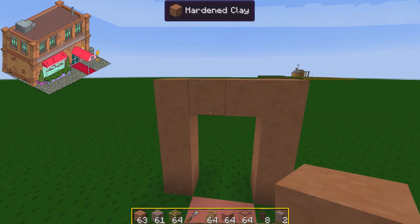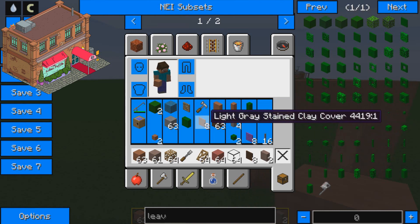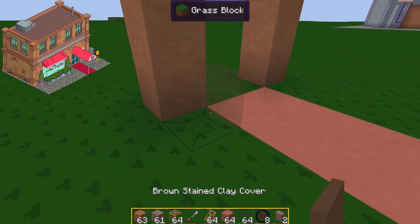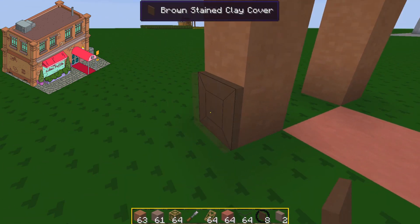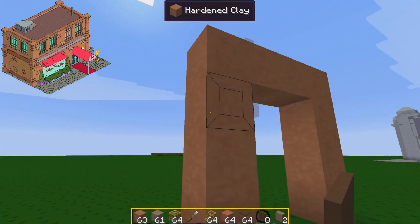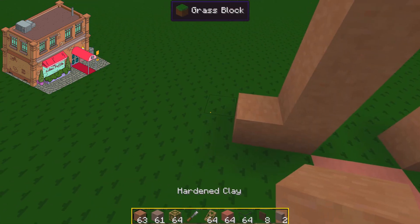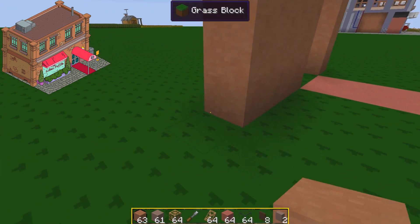I can double those up around the windows. I'm going with the brown you see down the side of the building — it's a little bit too dark, but it's the only clay block that's darker than this and looks somewhat like it. I'm going to do two blocks away from the door before the window starts.